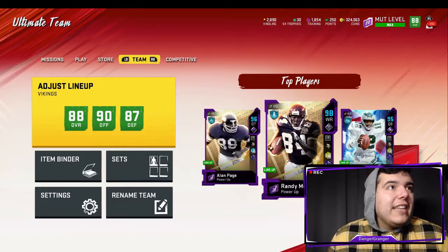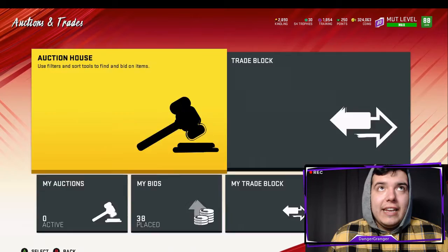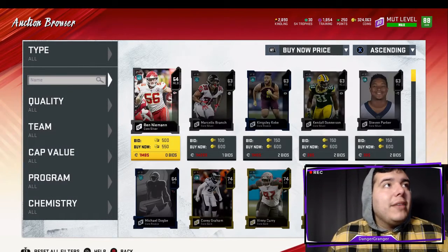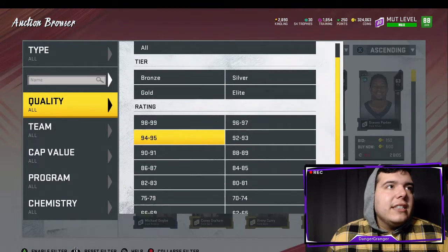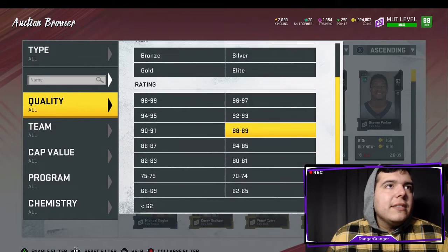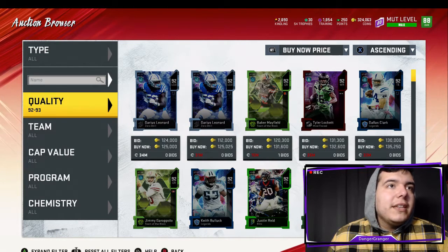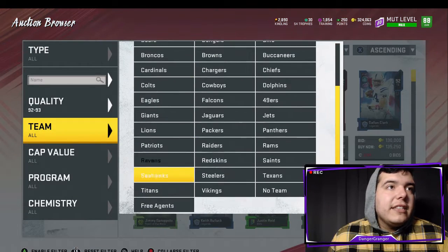With him returning kicks he's going to be so much faster too — he has 98 speed. Let's see if we can afford Anthony Harris today. I only have 300,000 coins, but I want to see what he's going for. I like to snipe cards and sell stuff, and hopefully be able to pick him up — unless he's still going for like 600,000, then that's a negative.